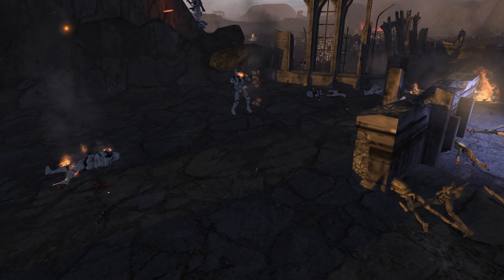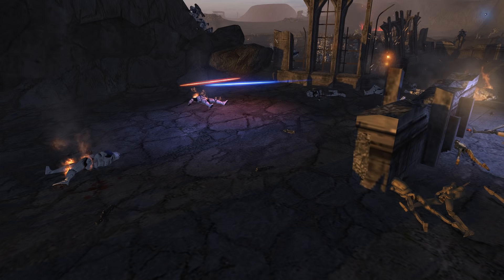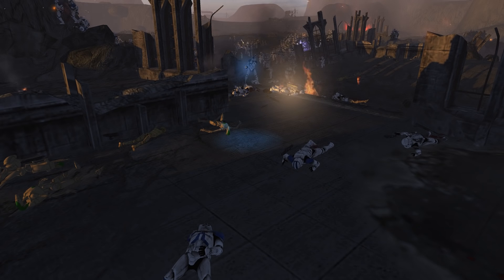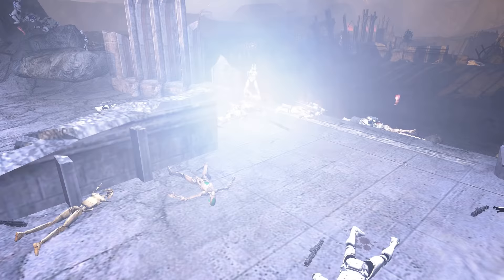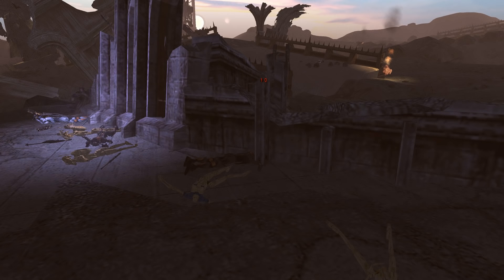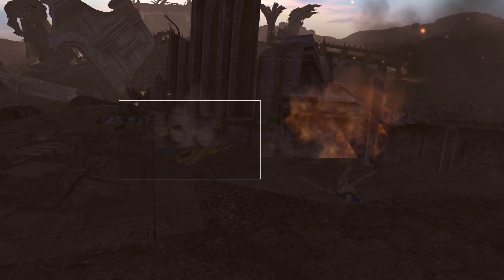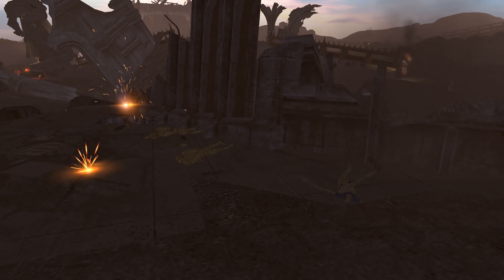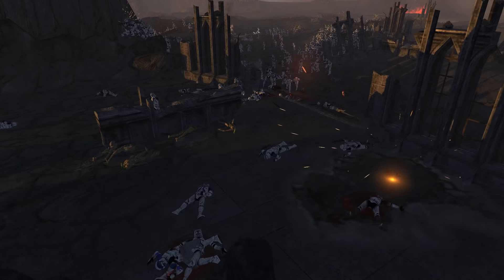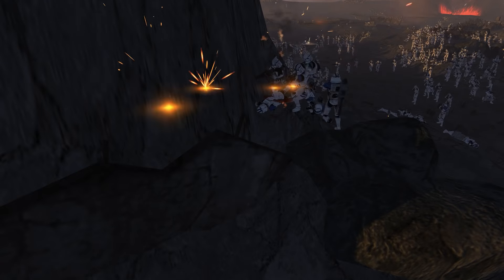A few poor 501st troopers are on fire, burning to death within their armor — that is one of the most horrific ways to possibly go. Droid poppers are going off over here; a big one landed and took out a whole group of droids. There are some magma guards on the field as well, so those are definitely elite units that the clones are going to have a little bit of trouble dealing with.